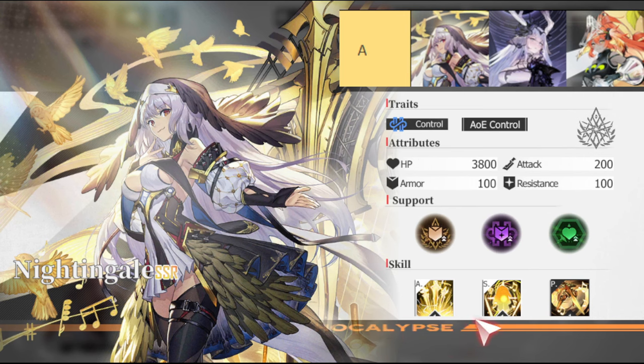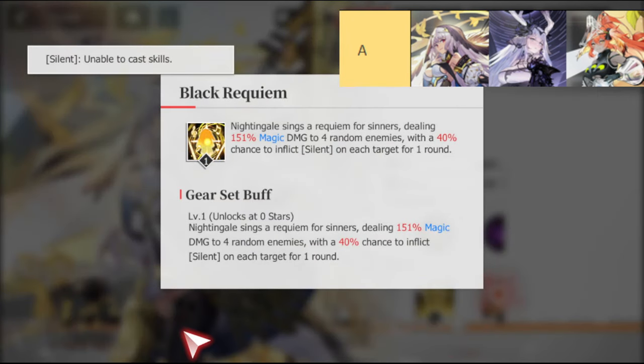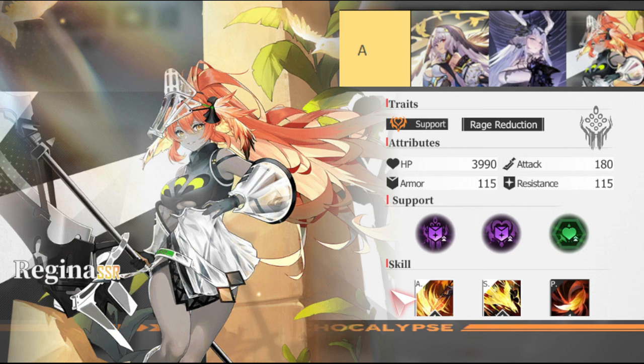You also have three characters under the A-tier: Nightingale, who's all about silence; Zawa, who's all about blinding; and lastly Regina, who I'm going to be going for, and who's all about armor break.